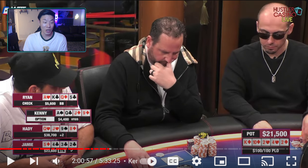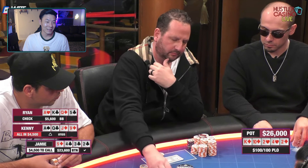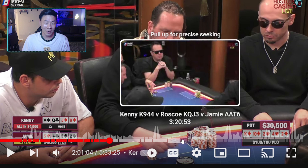That said, Jamie obviously cannot fold here ever, so he makes the call. If Kenny had just potted the flop he would have potentially won a huge pot — had Ryan or Haiti called on the flop — but unfortunately he runs into the deuce-four. Pretty hilarious hand. Now let's get to the next hand.